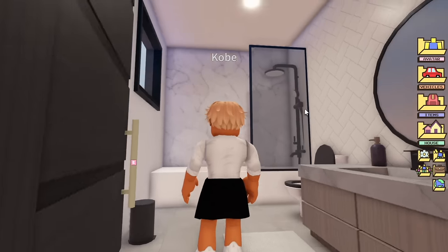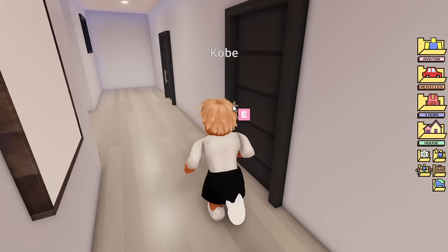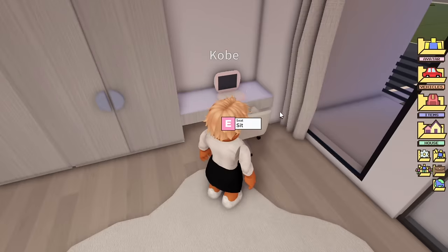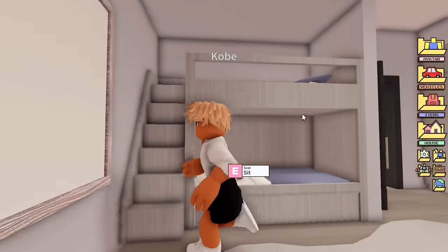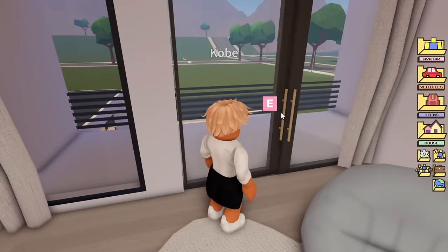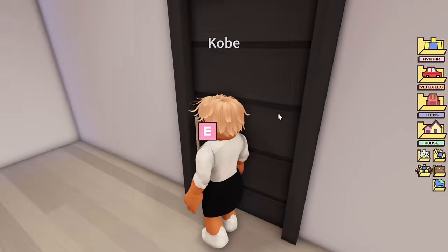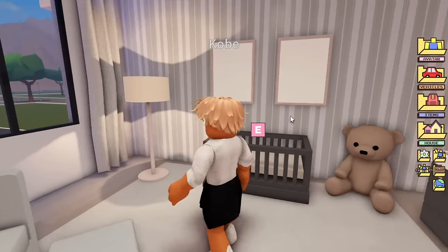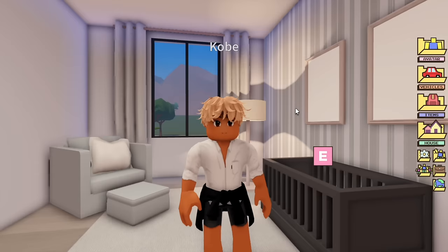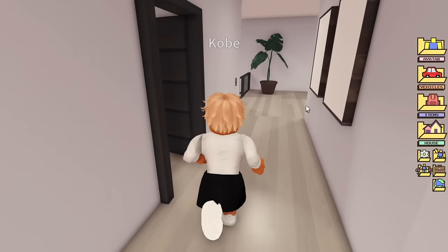Next is a guest bathroom — pretty cute. Then there's the kids' room, which is so adorable — look at this little tiny computer with the bunk beds! Cute wardrobes too, and they also have their own balcony. The last room is a super cute nursery — I would want to sleep here every day. So that was the first house!